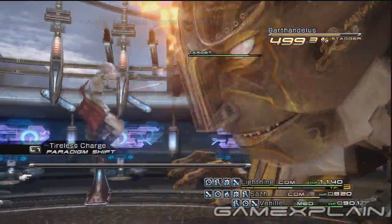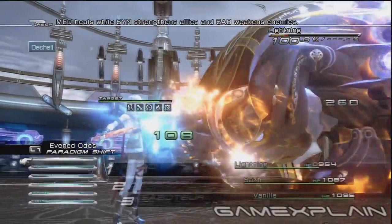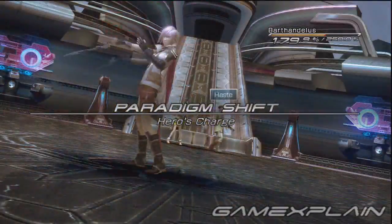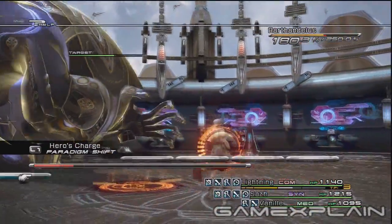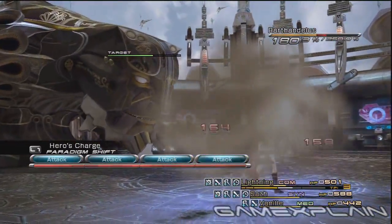There are some other general strategies for this battle to keep in mind. If you need to heal, switch to something with a Commando to keep the chain gauge going — Diversity is good for this. If you see a party member's Haste icon disappearing, switch to Hero's Charge. All the Haste icons will disappear in order, so stay on this paradigm until they've all been renewed. Bravery and Faith are also good things to keep around, so try to keep those cast as often as is convenient.